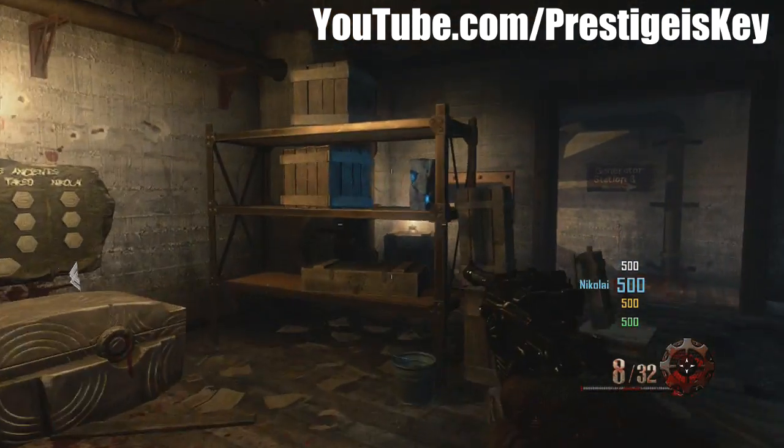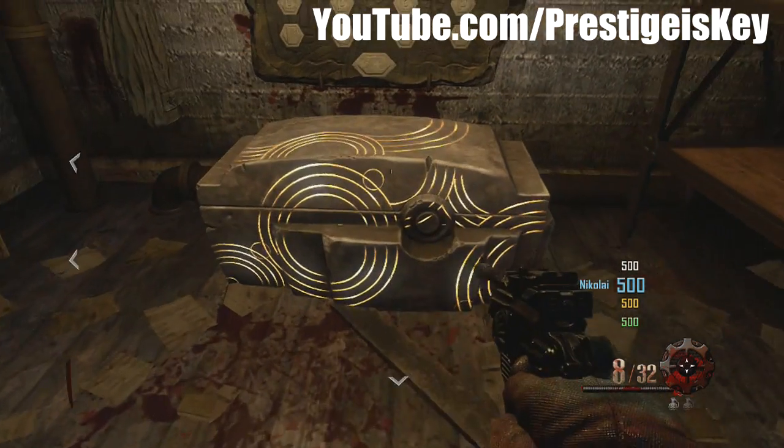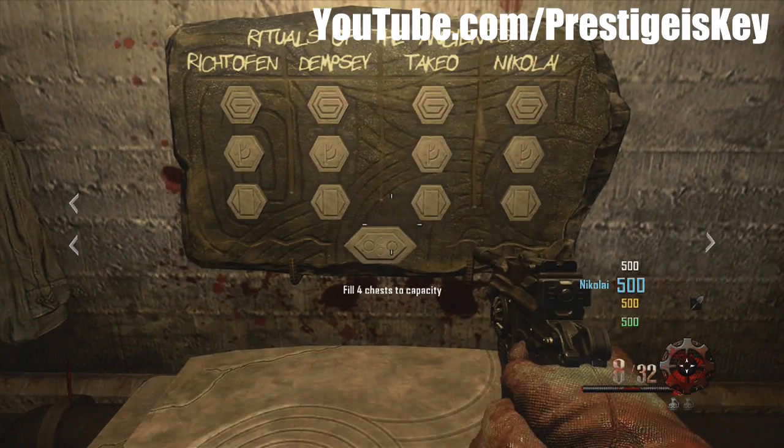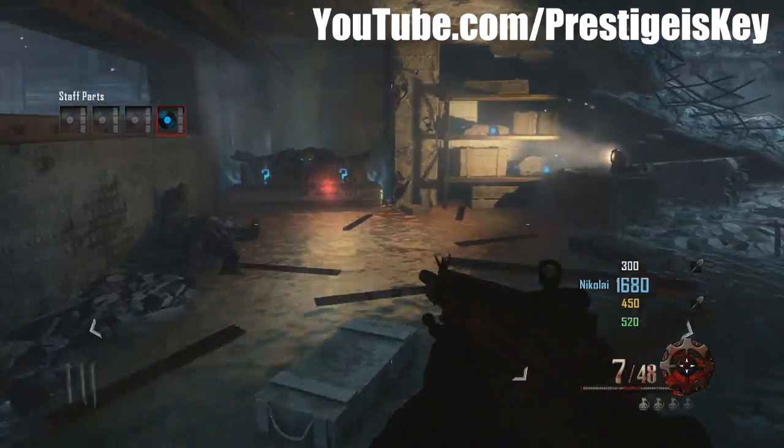As you can see on the wall there's a list of things to do, and pointing at them will give you different objectives. You can see all the character names — Richtofen, Dempsey, Takeo, and Nikolai — each have their own challenges, such as capturing six generators, and so on.